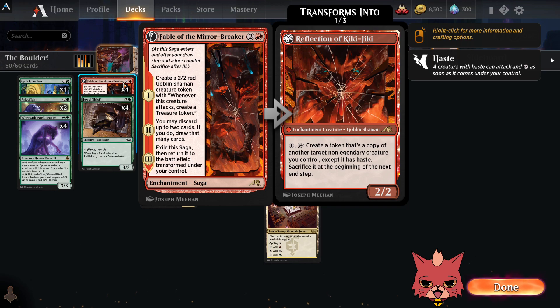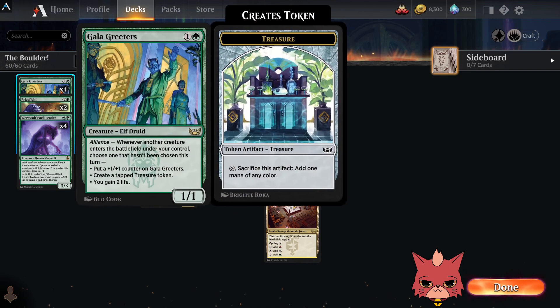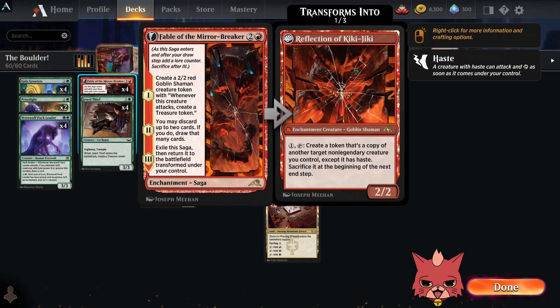Fable is in here mainly for the treasure, but there will be games where we have our four and five drops and none of our ramp — and Fable of the Mirror Breaker's discard becomes the MVP. Fable also works really well with Gala Greeters, making sure we get that first Goblin and then the reflection later on.